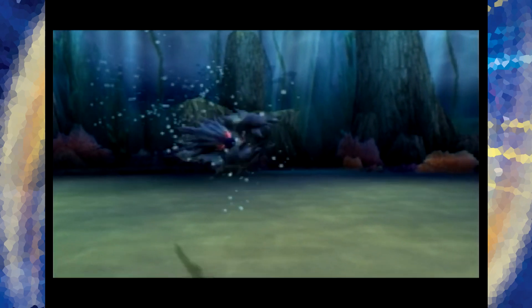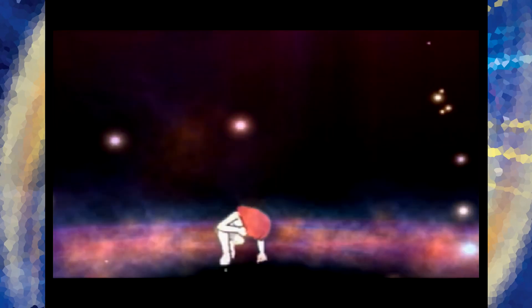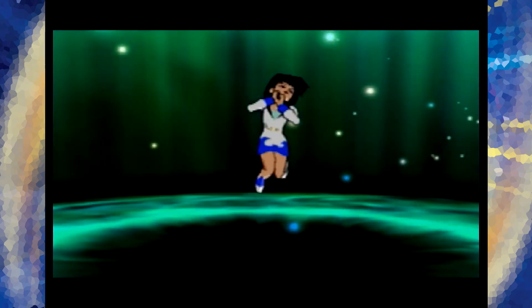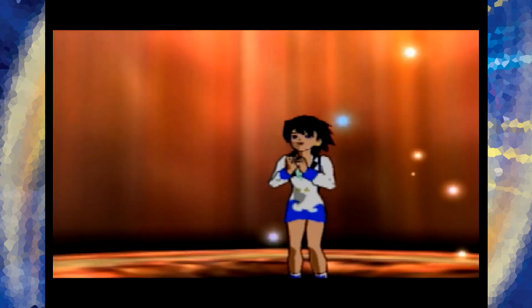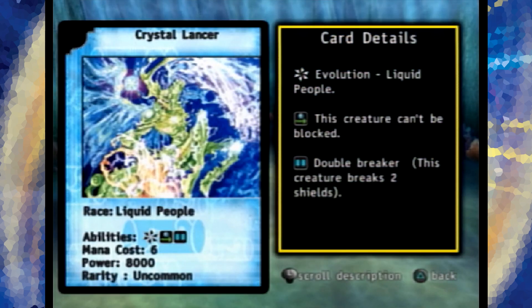Maybe she's not a true water user, because she's got red hair. And again, she was part fire. We defeated Cindy — Cindy Vortex. Crystal Lancer, two of them in fact. This is an evolution creature that goes on top of liquid people. Double Breaker that can't be blocked. Incredibly useful. Will be very useful against those light problem addict people. And if I have two of them, that's awesome. It's also beneficial to have a bunch of liquid people like Aqua Soldier, Aqua Knight, Aqua Shooter, et cetera.